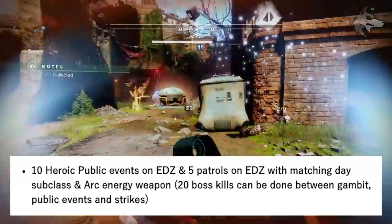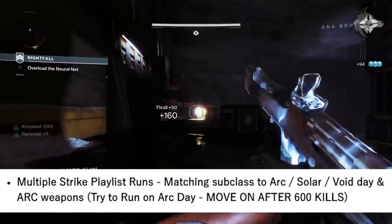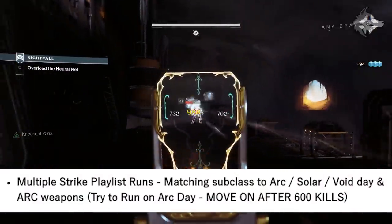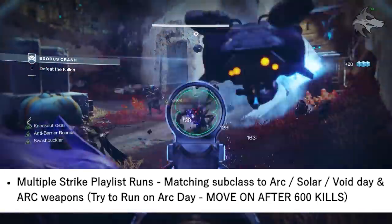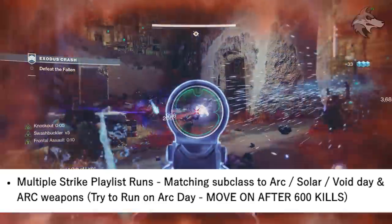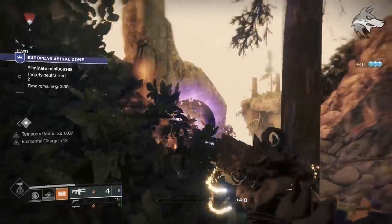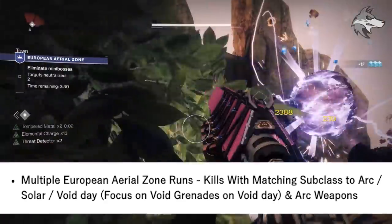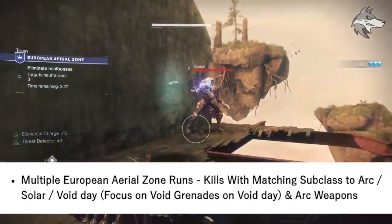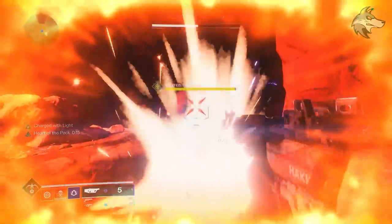After the Crucible, 10 heroic public events are required on the European Dead Zone with five patrols on EDZ as well. Always match the daily subclass element and be sure to use an Arc energy weapon as those elemental weapon kills will be important. Once the events are done, head into the strike playlist — match the daily element, and if you can run on Arc day it'll be super useful for collecting orbs. We need 600 strike kills and it's worth doing these with Arc weapons to make progress on elemental Arc kills.